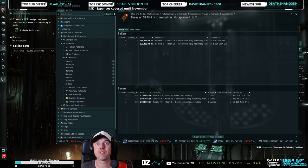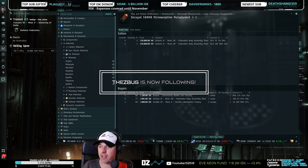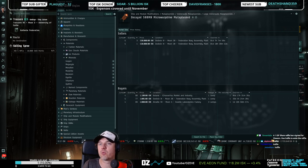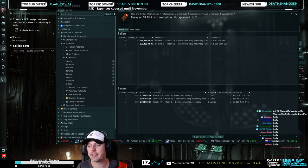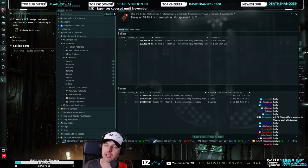We'll do a custom giveaway of one EIF share. We'll do a giveaway starting right now — exclamation mark raffle to enter, 15 minutes. And you can win a 118 million share.